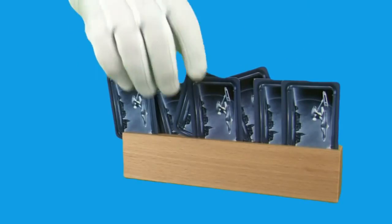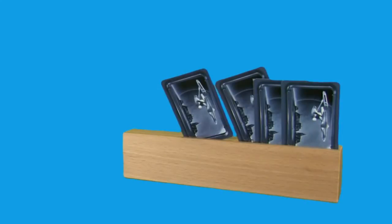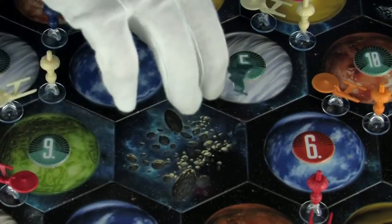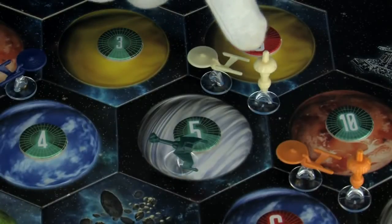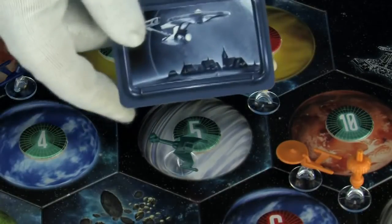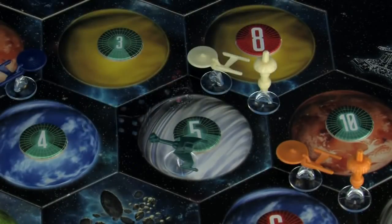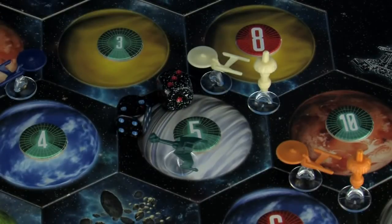Anyone with more than seven resource cards in their hand must choose and discard half of their cards, rounded down. Then you must move the Klingon ship to a new sector. You may then steal one resource card at random from any player with a station next to that sector. While the Klingons are in a sector, that sector cannot produce resource cards.